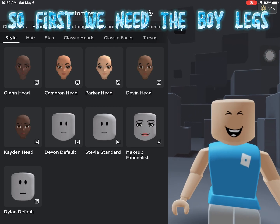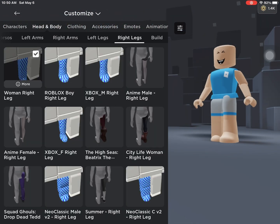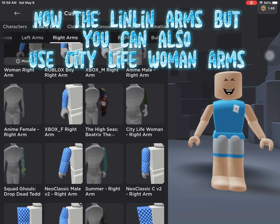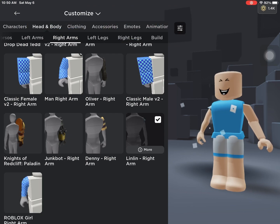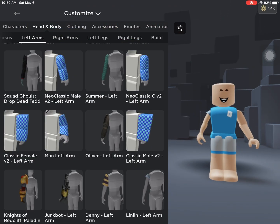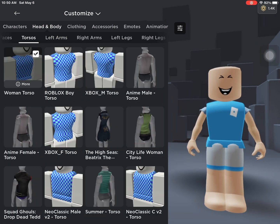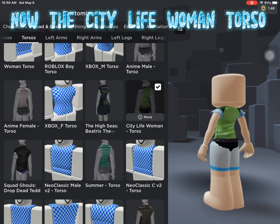So first we need the boy legs. Now the Linlin arms — you can also use City Life Woman arms. Now the City Life Woman torso.